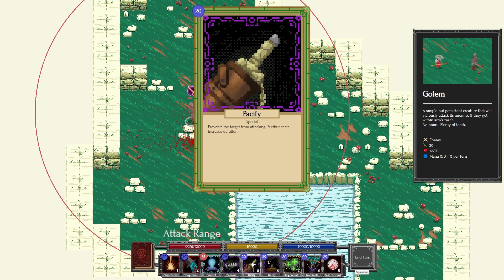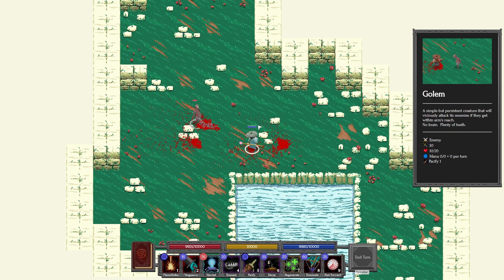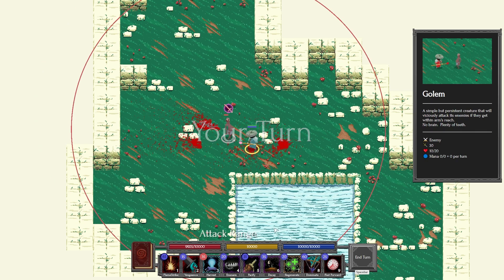Pacify — this one was really clever when I looked at how it was done in the code. It prevents the target from attacking. So he can move now, but he can't hit me. Very cool.